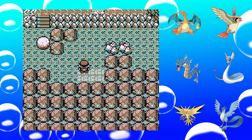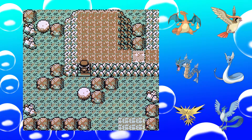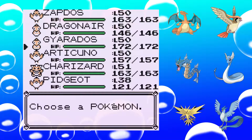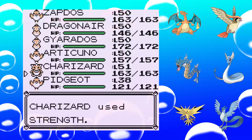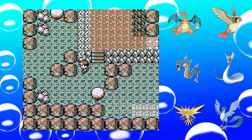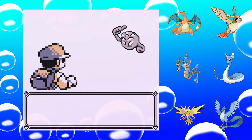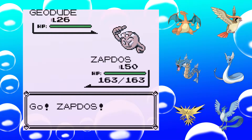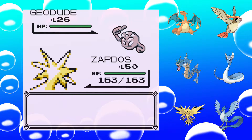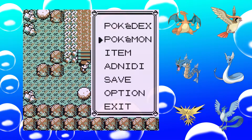Hello everyone, welcome back to Let's Play Pokémon Blue version. We are in the Victory Road. Here we have these boulders — I forgot to use Repel. We have these boulders and I think we have to move them onto switches in order to remove that barrier there that you can see.